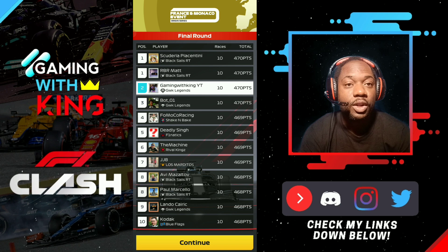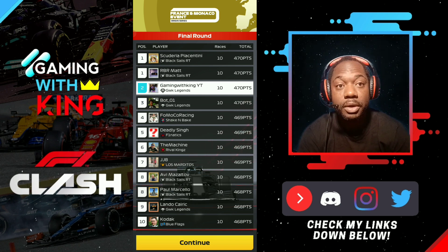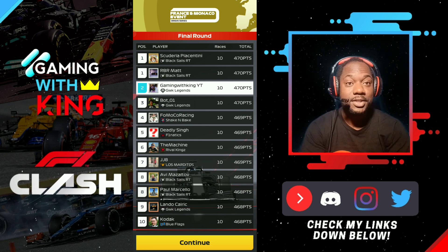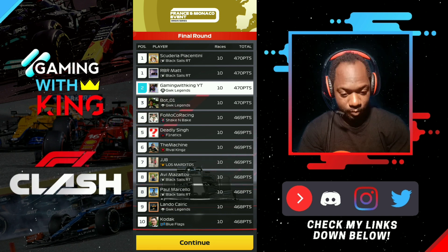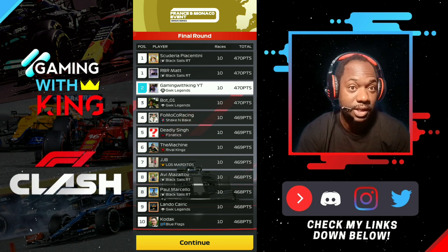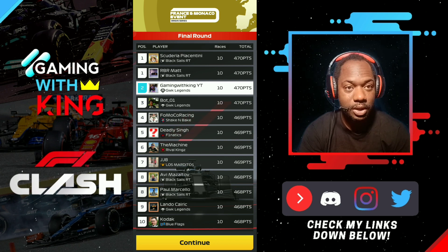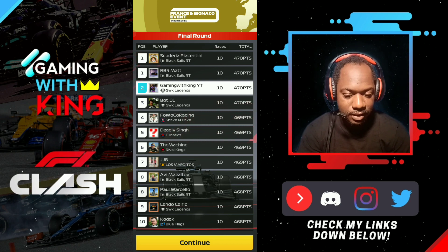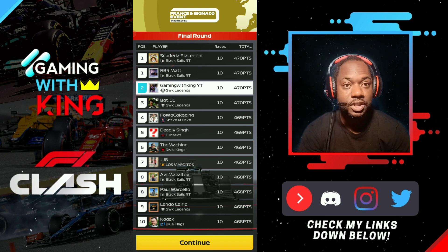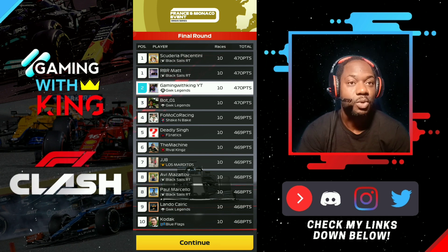Welcome back to King Family for another F1 Clash video. We're here for our France and Monaco GP rewards, and as you can see we managed to hold P2. GWK bought 0-1 there holding P3, so we did well as a club this week. We see Rival Kings in there, a sub-member of the GWK family clubs, and Lando and Black Sails did well as well.